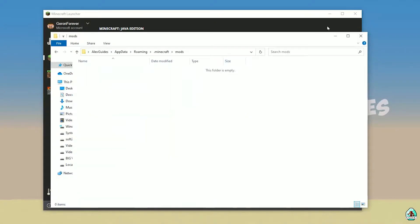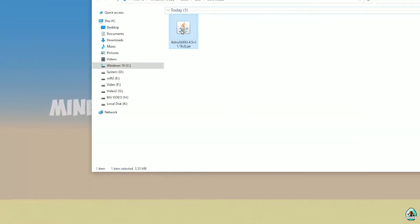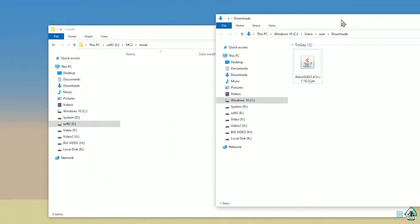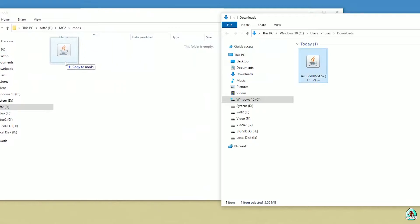Double-click and open this folder. After that, download the mod itself — the Astro GUI jar file for the right version of Minecraft. Drag and drop this file inside the mods folder. Astro GUI jar file goes into the mods folder.